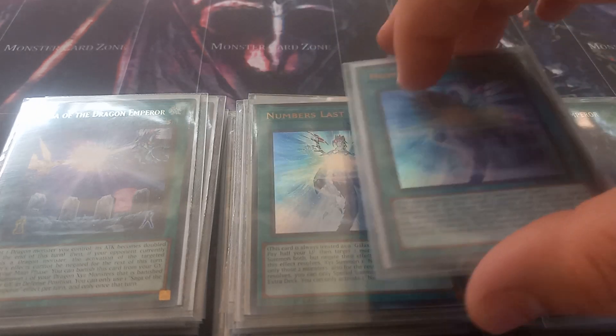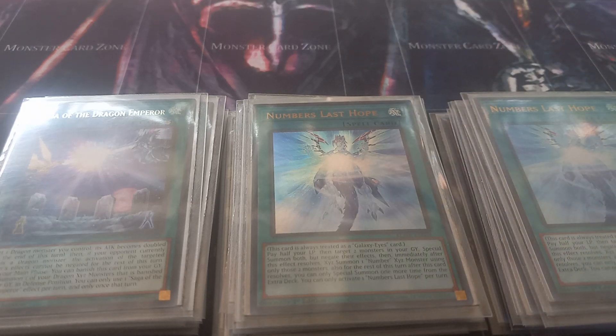The other new card I play is two copies of Numbers Last Hope. Numbers Last Hope is always treated as a Galaxy card — that's the only downside of Saga of the Dragon Emperor, it's not a Galaxy card. Numbers Last Hope lets you pay half your life points, target two monsters in your graveyard, special summon both with their effects negated, then immediately Xyz summon a Number Xyz monster using just those two monsters. After this effect resolves, you can only special summon from the extra deck one more time.